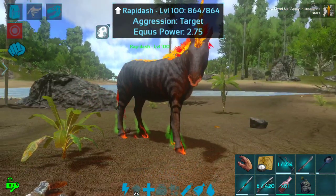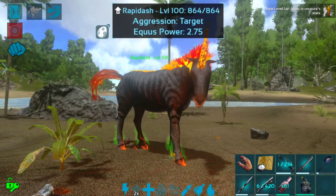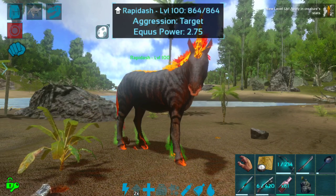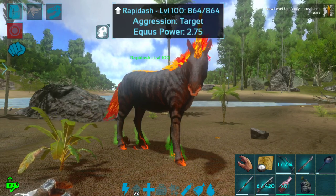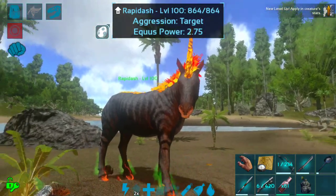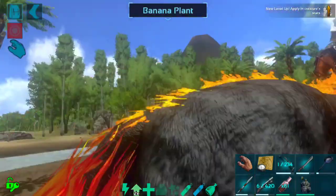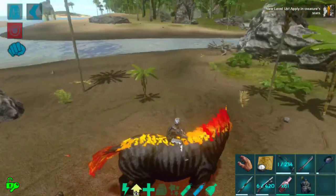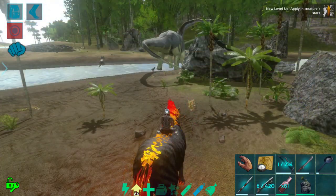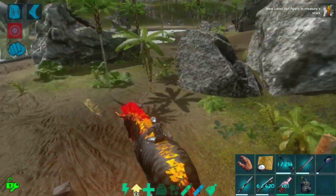We're going to go for health, melee, and potentially something else — we'll check it out as we go. Health and melee for sure so we can get a super OP Noctis and hopefully hit some stuff with that fireball attack.